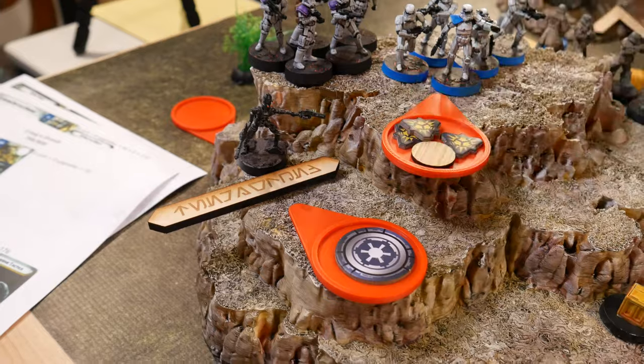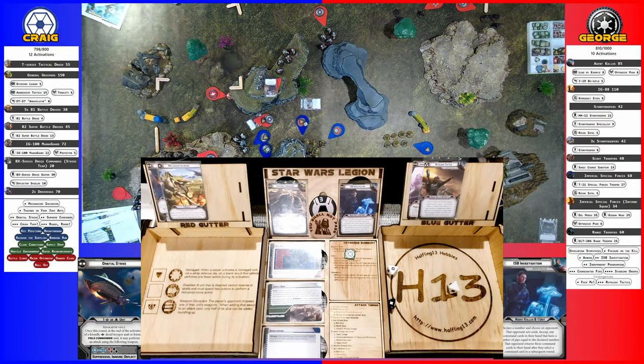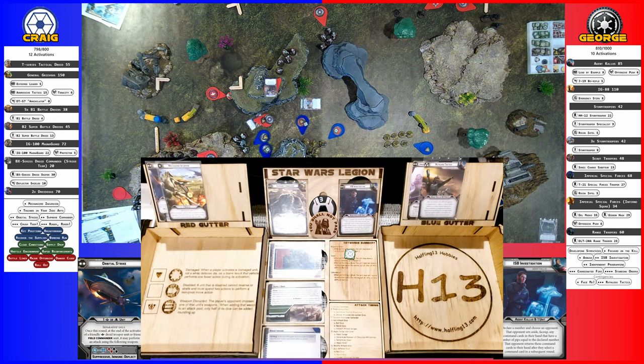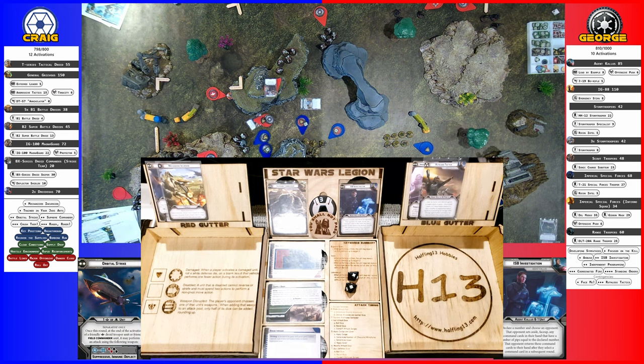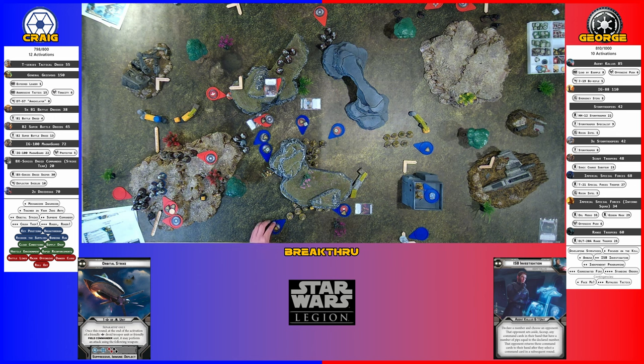IG-88 is going to go. He's going to aim. He's going to shoot his range 3 gun at the single dude, and then he's going to shoot his range 4 gun at those dudes. And I got the crit, so I'm just going to kill him. Here's the pierce. You killed three activations. And then the four B1s in the back there — two. Aim for just two. Two dead. You got a surge. I'll spend the surge then, so it's one dead.